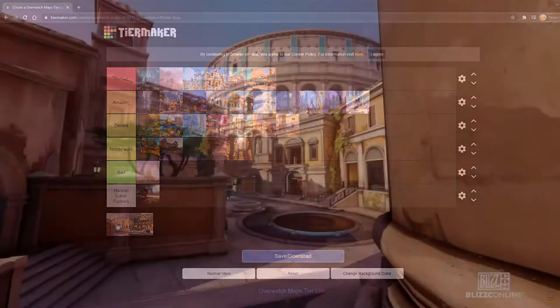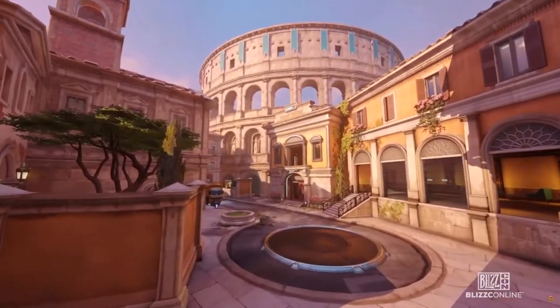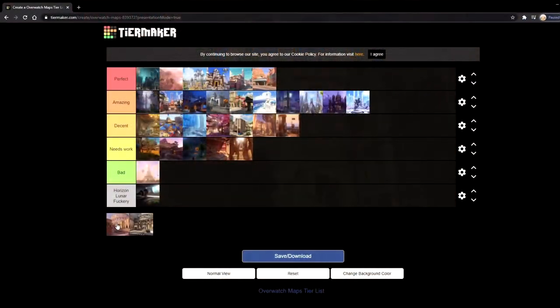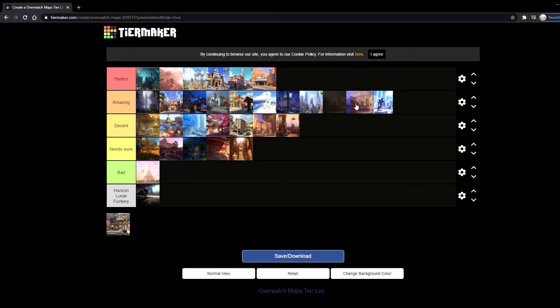Next up we have Rome, which was announced at the Overwatch 2 BlizzCon. I will say Rome looks amazing — it looks very, very fun. But I feel like they only showed parts of it that look amazing. It's kind of bland in that, like, the Colosseum — we've all seen the Colosseum before. I like the architecture and all that, but I feel like it's nothing really that new except for the whole Colosseum thing. Maybe I just haven't seen the rest of the map, but for now I'm gonna have to see more of it, so I'm putting it in decent.